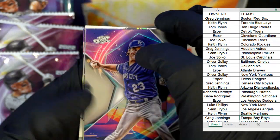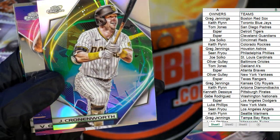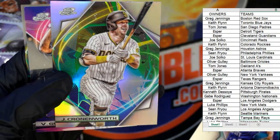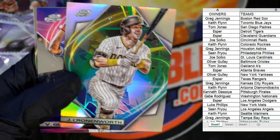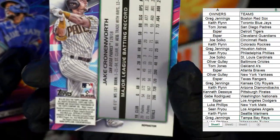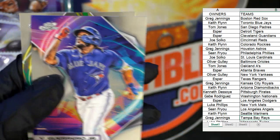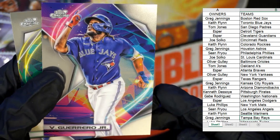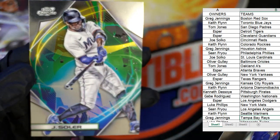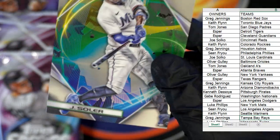I want to pull one of these Black Eclipse refractors. Check out that Cronworth — that's pretty sick right there, man. Wow, pretty cool. There's a refractor there. Then we got a Vlad Jr. and another Jorge Solar.